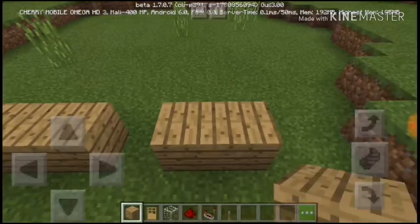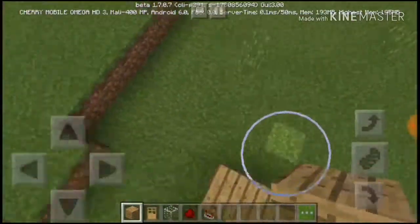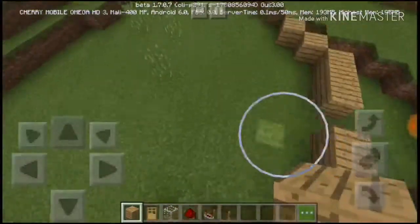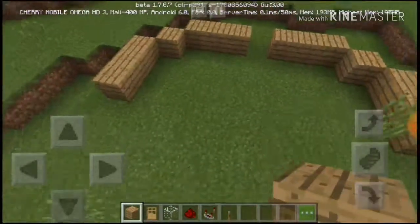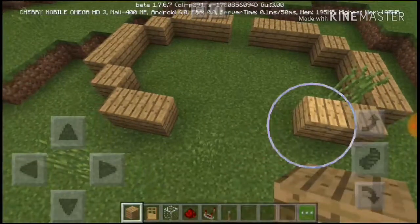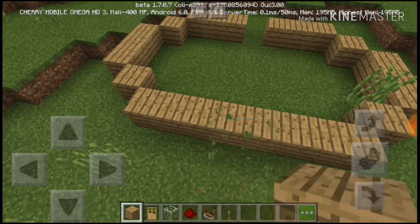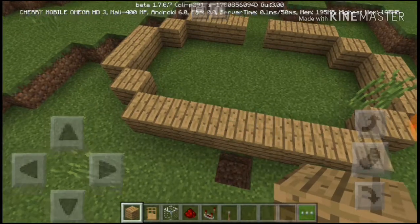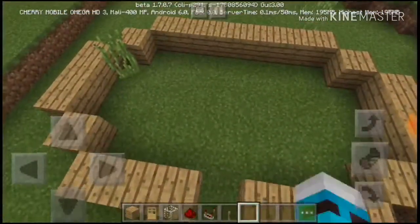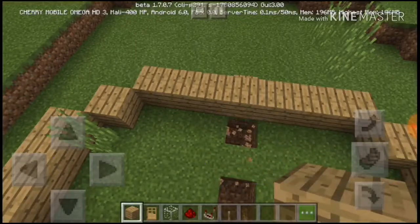First up, we need to build a small house with a door in front. I'm not a great builder but let's just do it like this. There's our small house. Now let's surface it and do the flooring, which I pretty much hate when building a house.